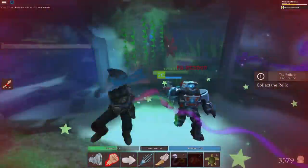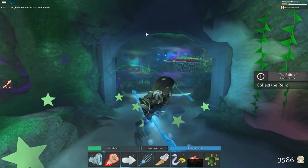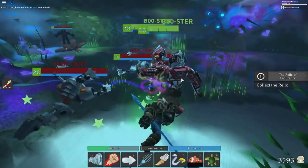Now if you die don't worry, it will just make you respawn again and you can keep going. We've now defeated all the robots in that room, and in the next room it's the exact same deal. Defeat all the robots and then the gate on the right will open up and you can get right through, so I'm gonna speed this up and I'll be right back.